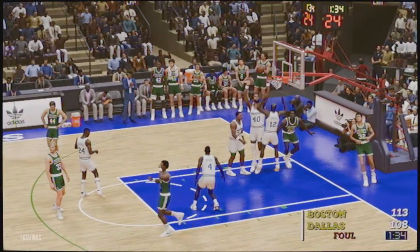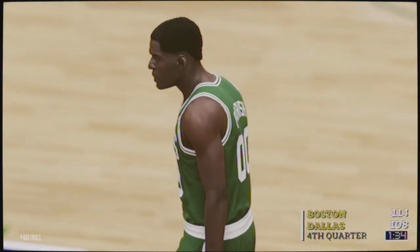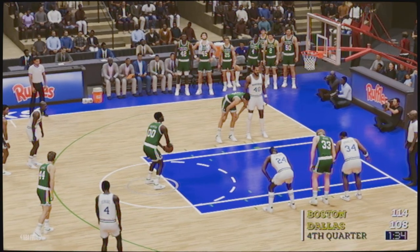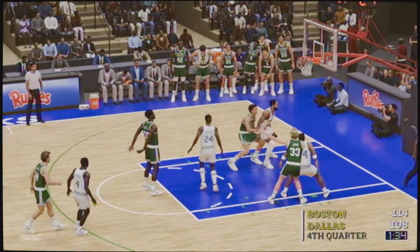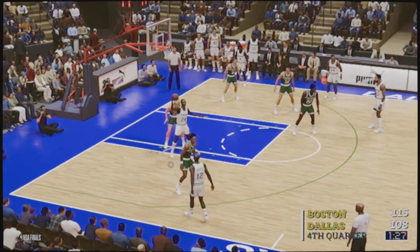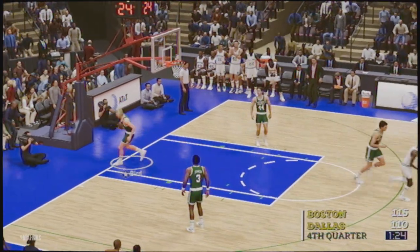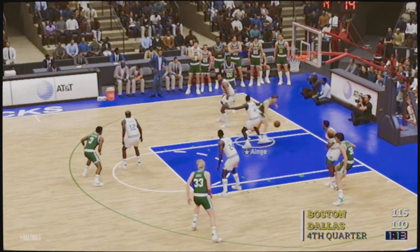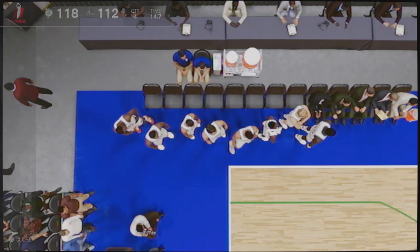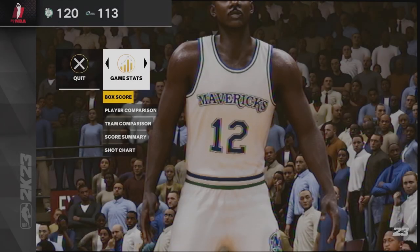Robert Parrish gets fouled here, goes to the free throw line. We are at the 90-second mark of this game. He's going to make it — seven-point lead for the Celtics. Harper makes a shot, here comes Danny Ainge with a bucket. So Celtics will go on to win this game. Final score, 120-113.